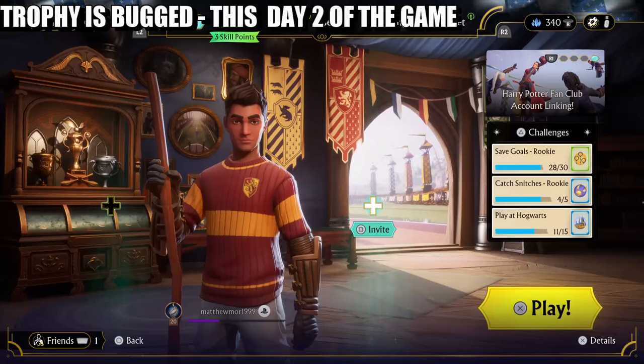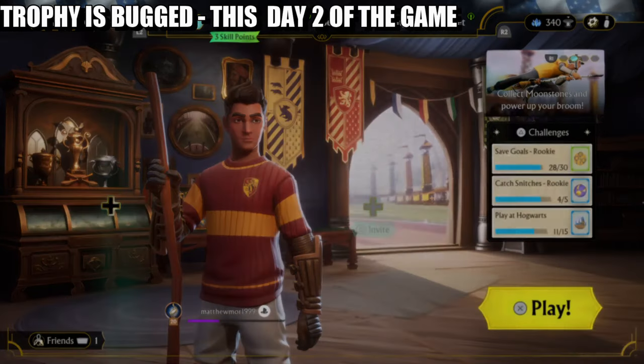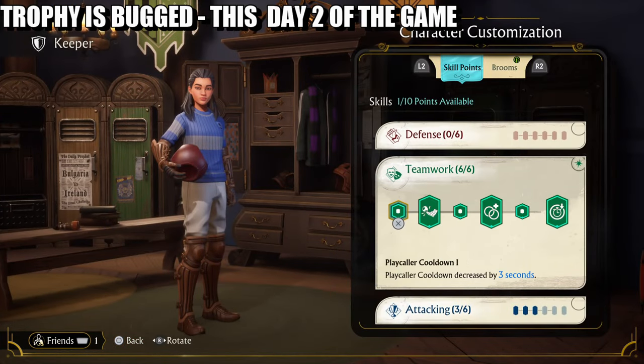What's up guys, it's Matt from Skullbusters. Today we have the Quidditch Champions trophy. This one is called the 'Player Caller' and what you have to do is become the keeper in a game and use the rings to debuff or slow down the enemy on goal.